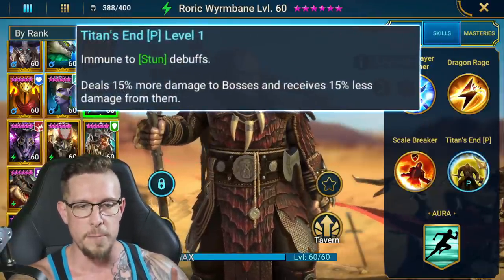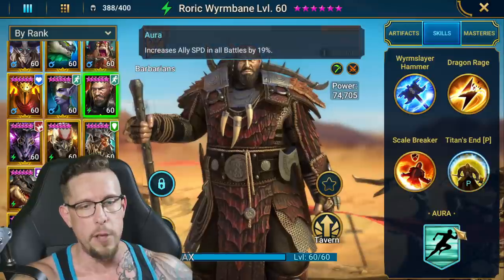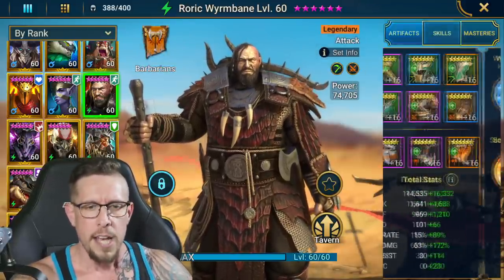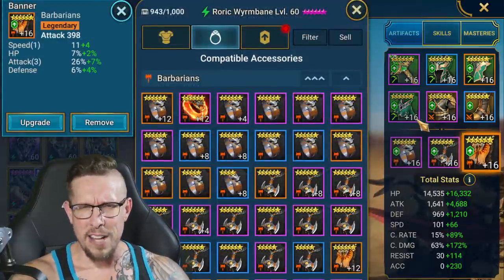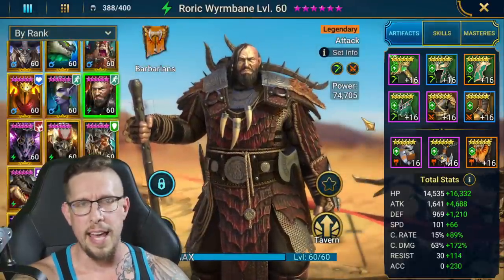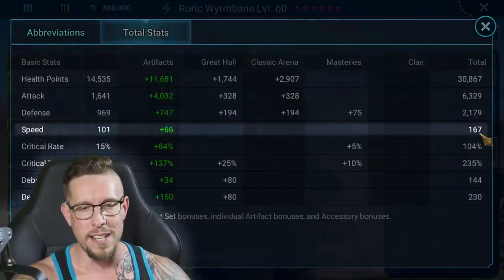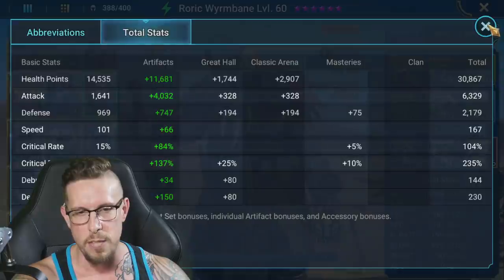I didn't go over his passive. Immune to Stun, deals 15% more damage on bosses — really cool. They're trying to give him extra viability, and then speed in all battles by 19% — a great aura if you're lacking another aura lead. In terms of artifact choices, I went with attack on the ring, crit damage on the amulet, attack on the banner. And guys, if I really wanted to land those stuns I would definitely go with an accuracy banner, especially at higher levels of Doom Tower. I was able to get him to 230 accuracy without putting that accuracy banner on him.